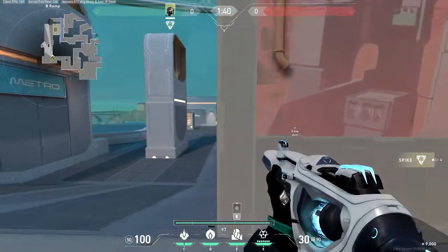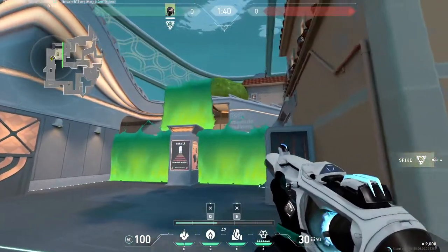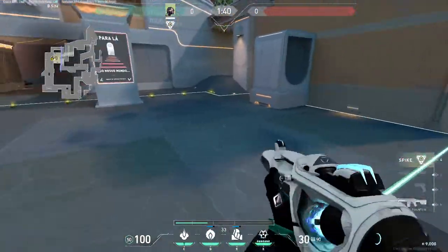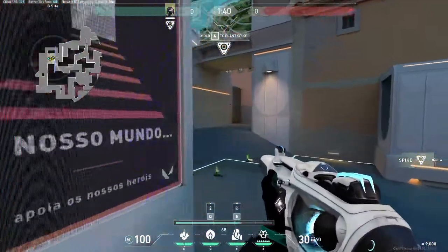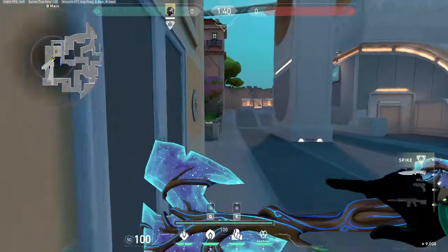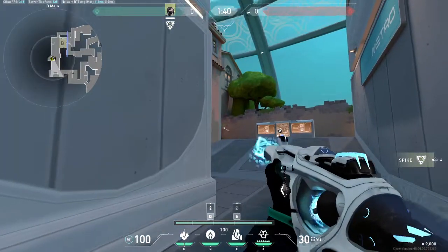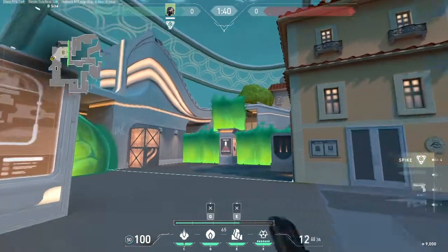As you're walking up, put the smoke orb up for these angles and put your wall up. From here you can work your way into halls, plant by default, plant out in the open, work your way onto this lane, push up into link, rotate off site, or play off site to catch flanks. You get full site control and don't have to worry about people peeking you from those spots — really nice smokes here.